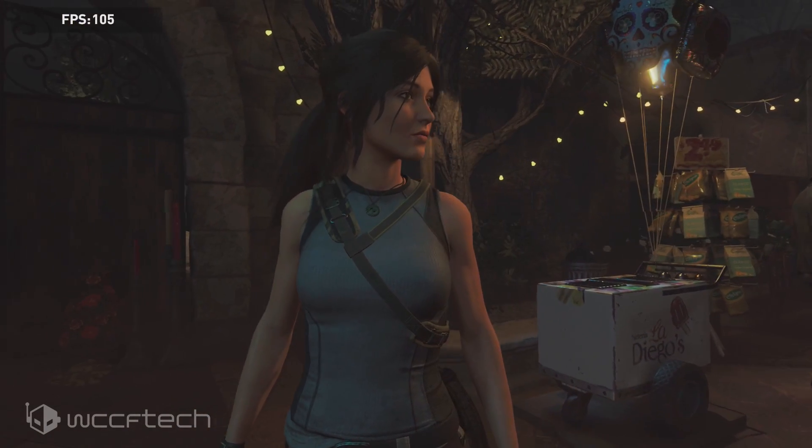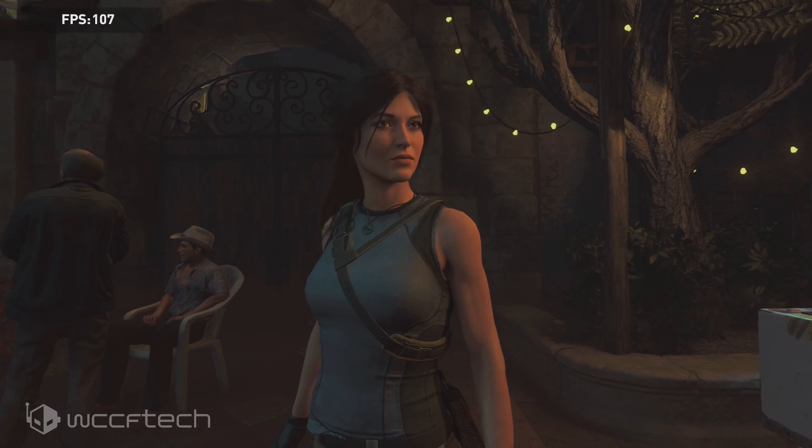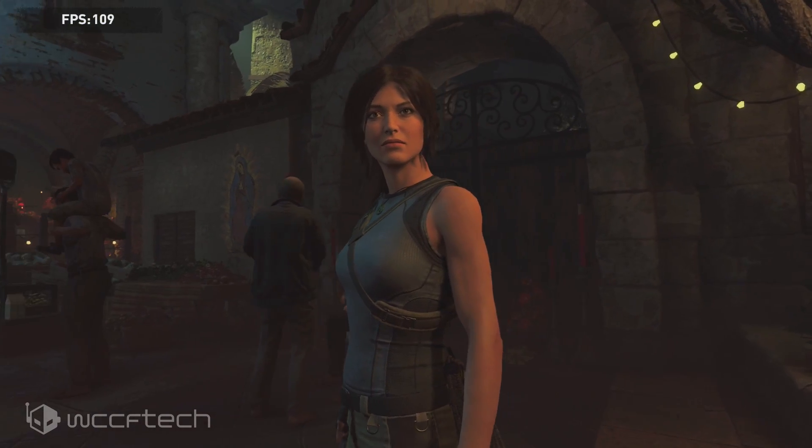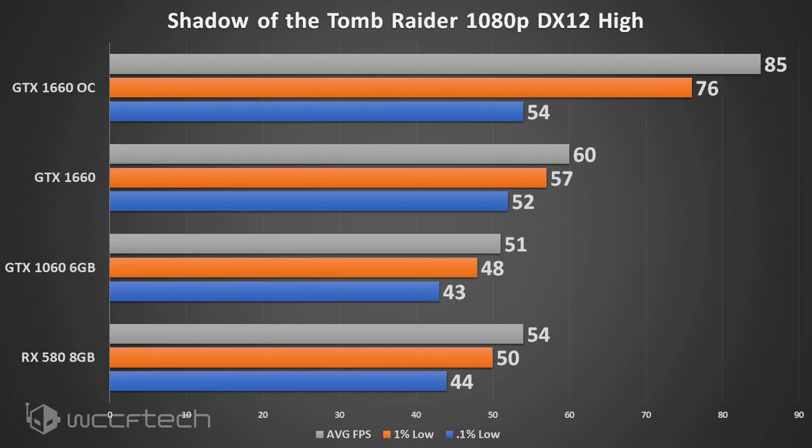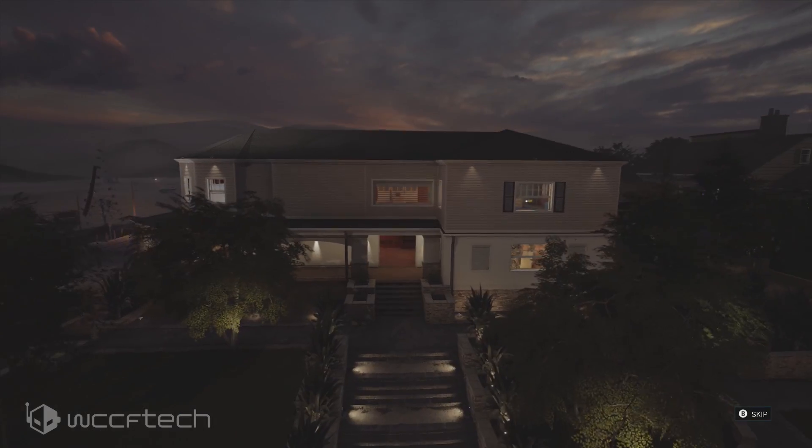Moving into Shadow of the Tomb Raider — this is kind of an anomaly, so when we talk about the overall performance increase we're going to exclude this one, because a 42% performance increase on average FPS is ludicrous. We still got a huge bump, going from 60 to 85 FPS average. That's insanity.